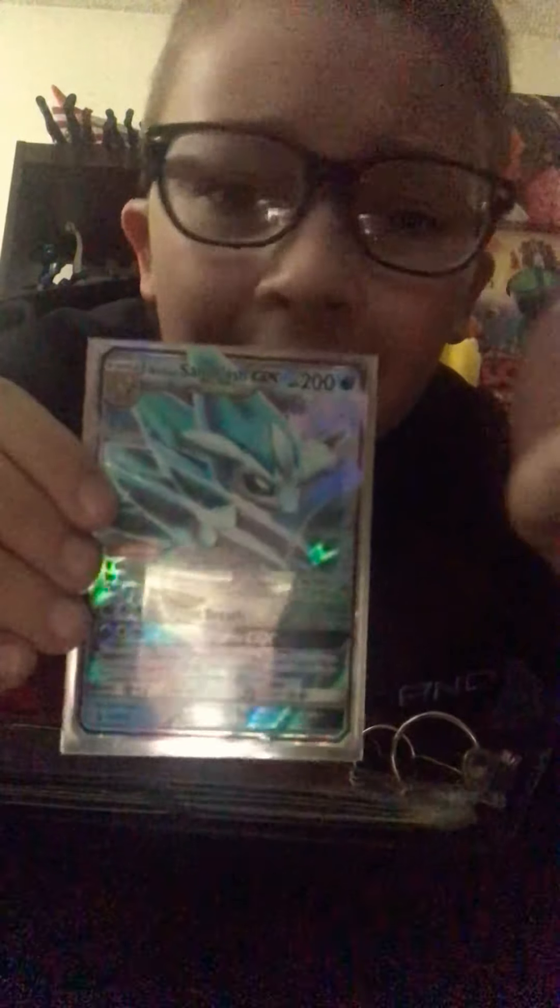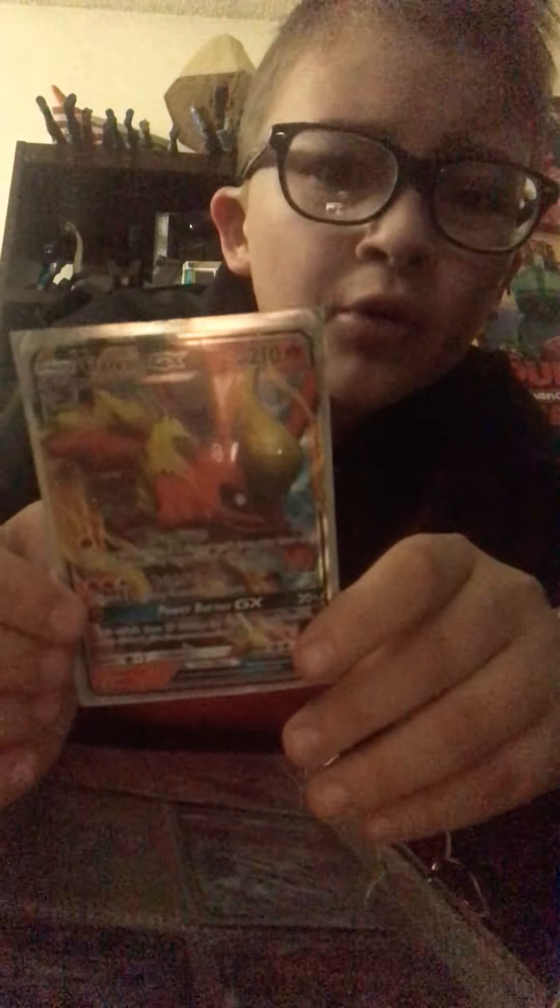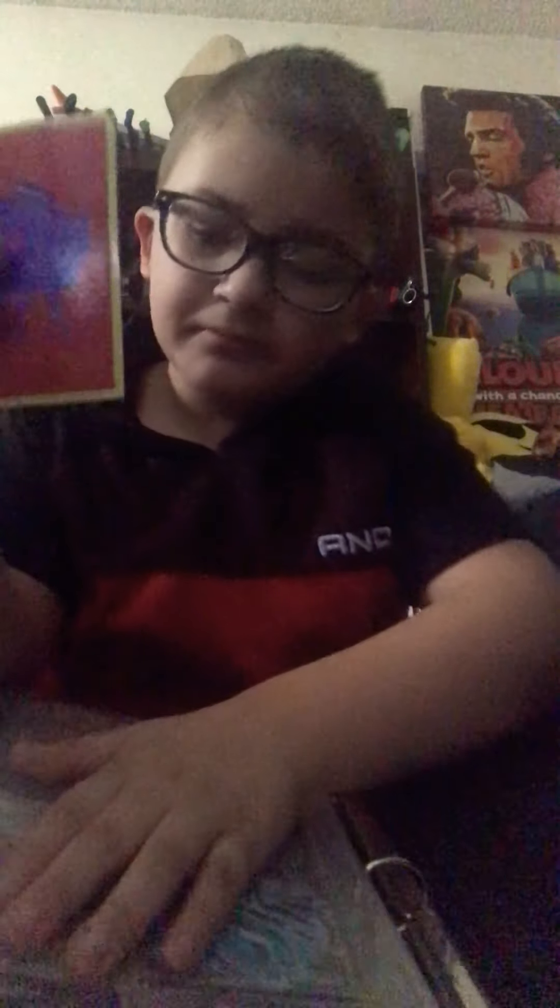The Alolan Sandslash GX is in very amazing condition, has 200 HP, and is a GX. Let's put it back. Next we have the Flareon GX — the art is absolutely insane on this one. Flareon is the evolved form of Eevee, and Eevee is so cute. The Flareon GX has 210 HP, three attacks, and it's just an amazing Pokemon because we all love Eevee.